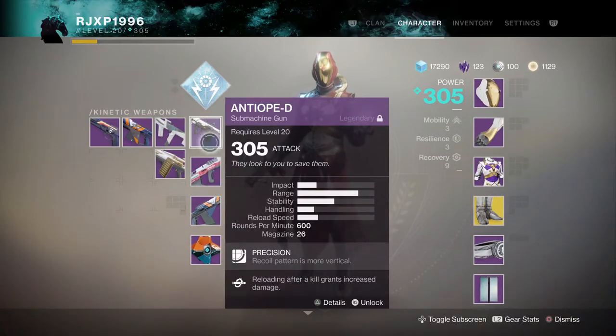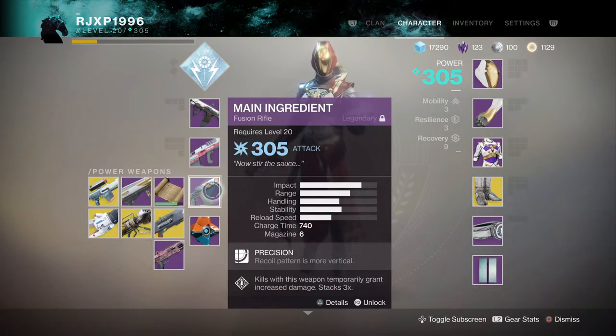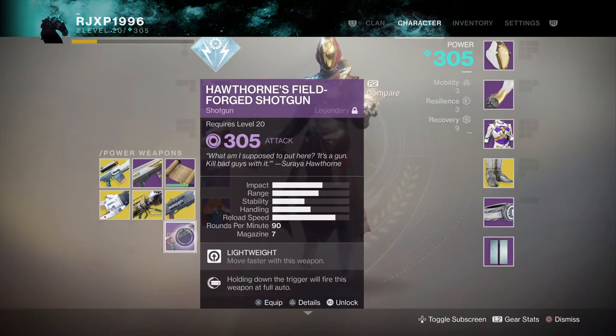The Antidote D Submachine Gun, the Tone Patrol Scout Rifle, and the Main Ingredient Fusion Rifle, or the Hawthorne Field Forge Shotgun — either one is very useful.